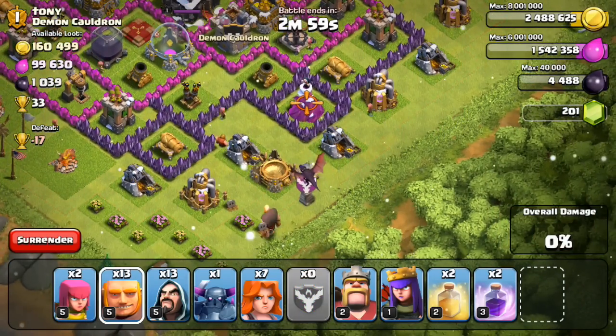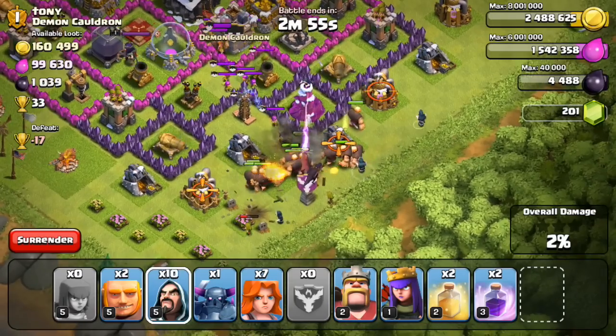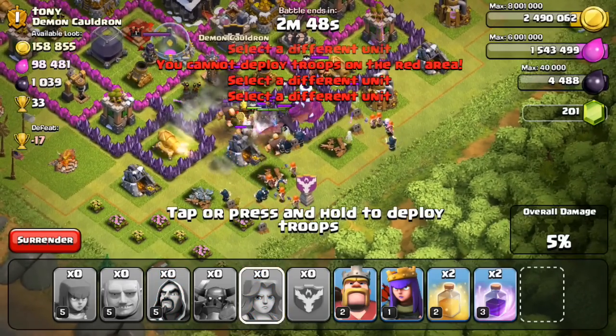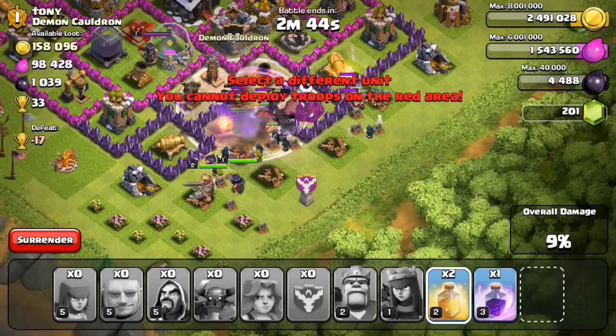This base has a good amount of resources: 160,000 gold, 99,000 elixir, and 1,000 dark elixir. I normally drop troops from the beginning all the way through.